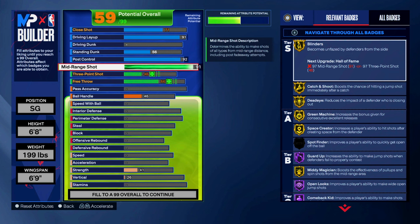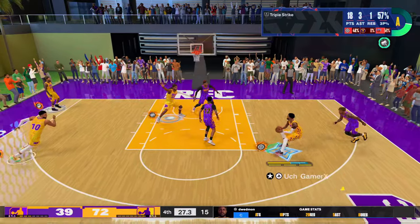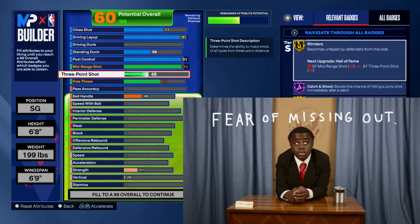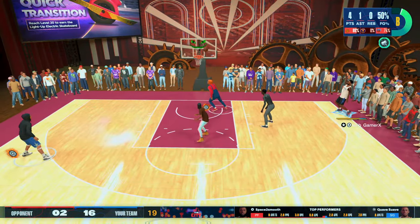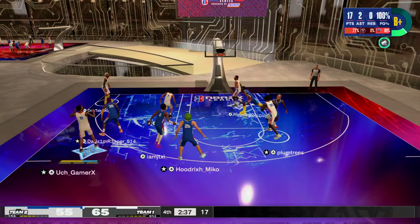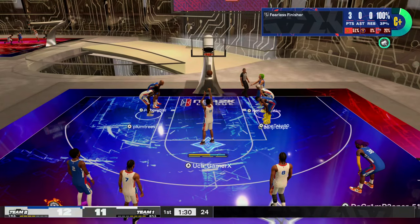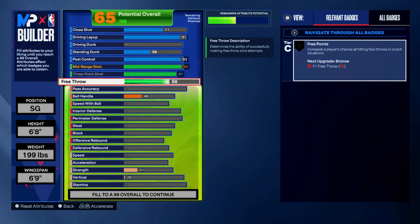I've said this before, but I'm going to say it again: if you're not using high mid-range on your build this year, you're missing out on a lot of easy scoring opportunities. Get away from the FOMO. For the three-point shot, I went with 87. Great shooters in this game all have a low three-point rating — having more than 85 is overkill for me. I did this because I wanted to make sure I could get my offensive consistency to 99. For free throws, I went with 91. With how unpredictable free throws have been lately, I would advise having at least 81 to hit consistently.